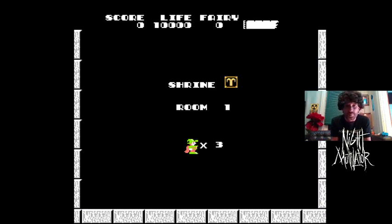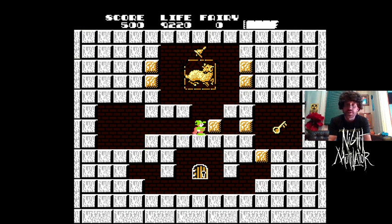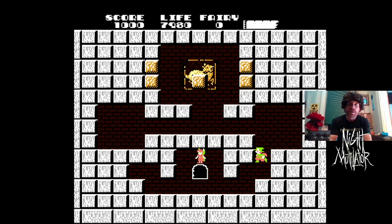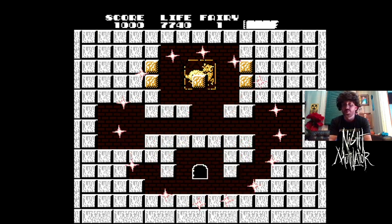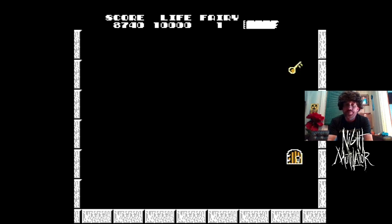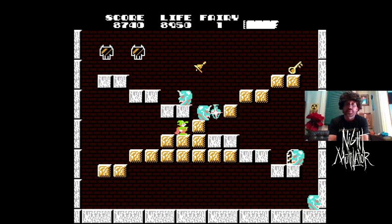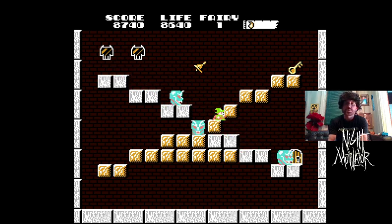Here we go, this is how you play. Get the blocks out of the way, grab it, get that guy out of the way, come up here, get your bell, come down here, get your key, come down, get your fairy, jump in the hole. There you go - that's what it's like to jump into the hole. If you're on Facebook I can't see your messages right this moment so don't start panicking.